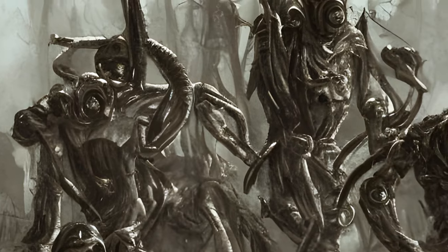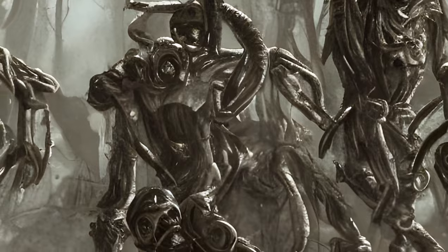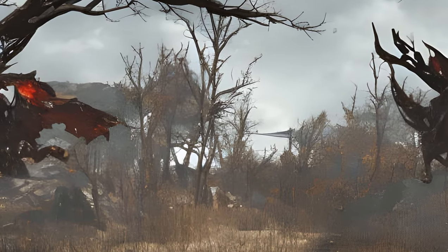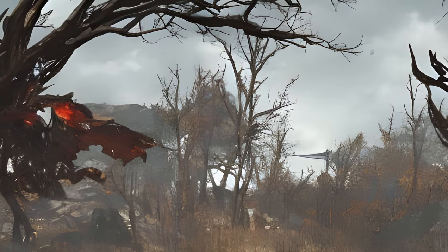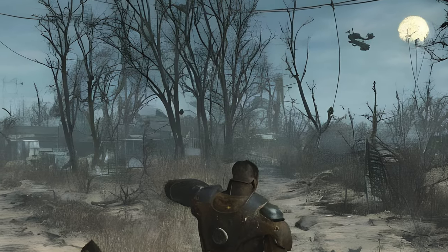Resting Radstags: Two radstags are snoozing in a wilderness location — unless you arrive and make a noise. It is possible to see both radstags hovering in the air resting until you make a noise, at which point both will fall from the sky and run off.